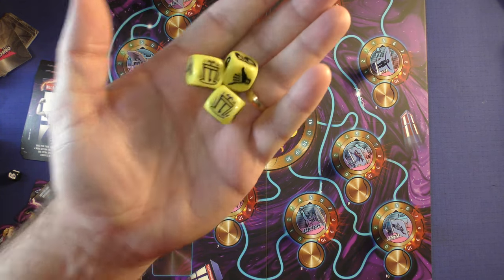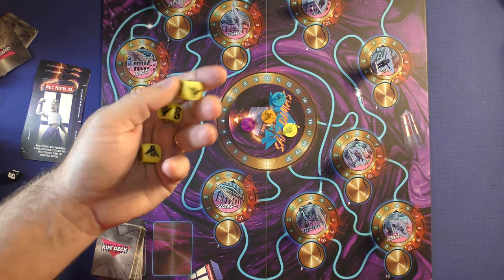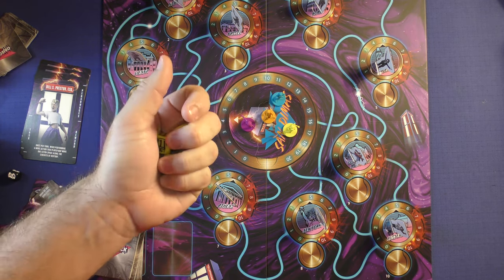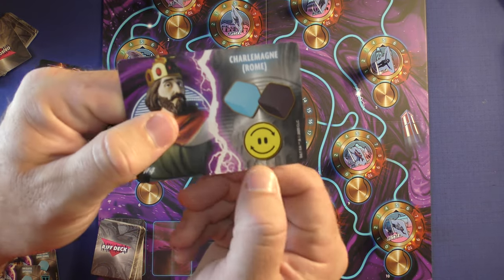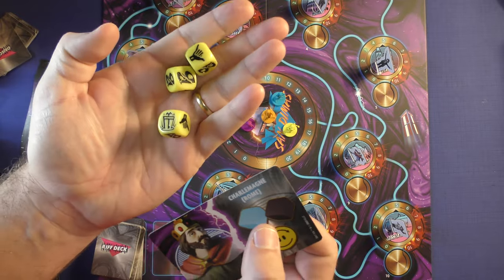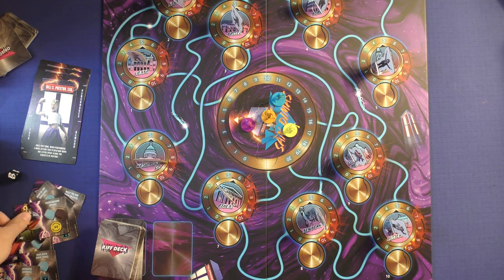The max number of dice you can roll in a turn is four. You roll these dice and they give you your actions. You always have one free reroll — you can go back in time and reroll one time, but you must reroll all of the dice. If one of your characters has the special reroll icon, that lets you reroll just one die, so if you get one bad result, you don't have to risk the rest.